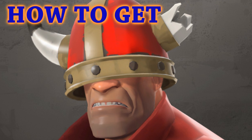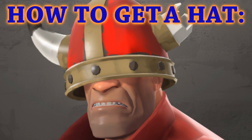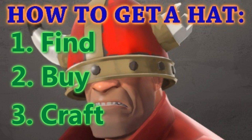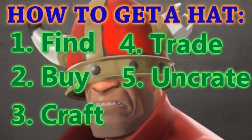Let's begin with the basics. How to get a hat. Now, there are five different ways of obtaining a hat. You can find one, buy one, craft one, trade for one, or uncrate one.